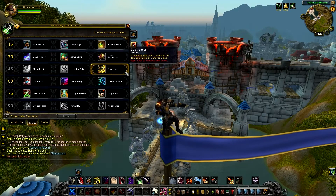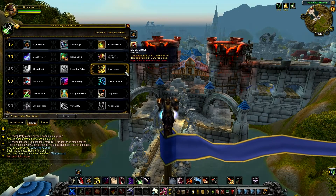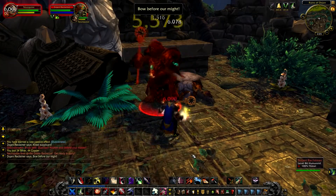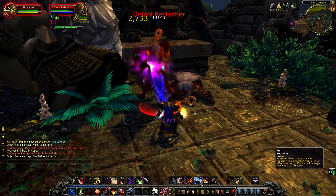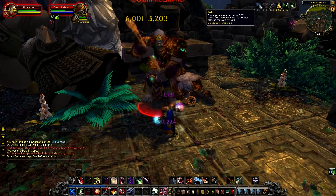Elusiveness: your Feint ability also reduces all damage taken by 30% for 5 seconds. Right now I can spam my Feint ability and reduce the damage dealt by the mob by 30% for 5 seconds.